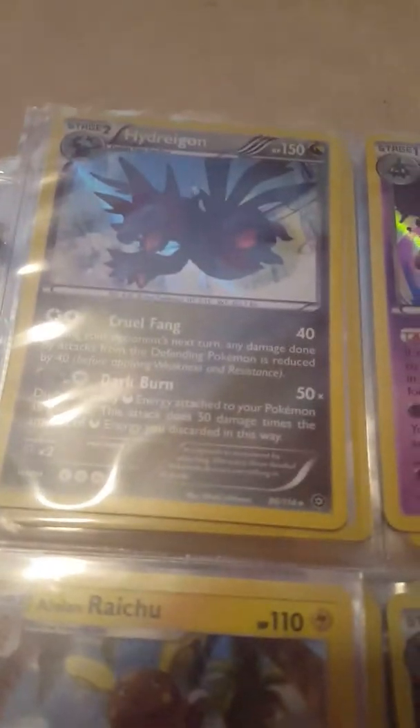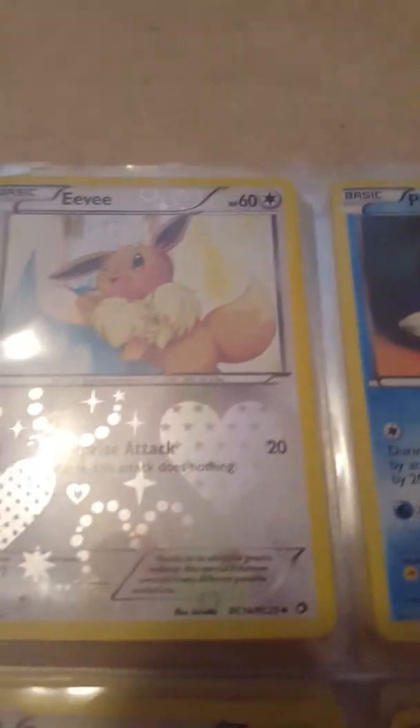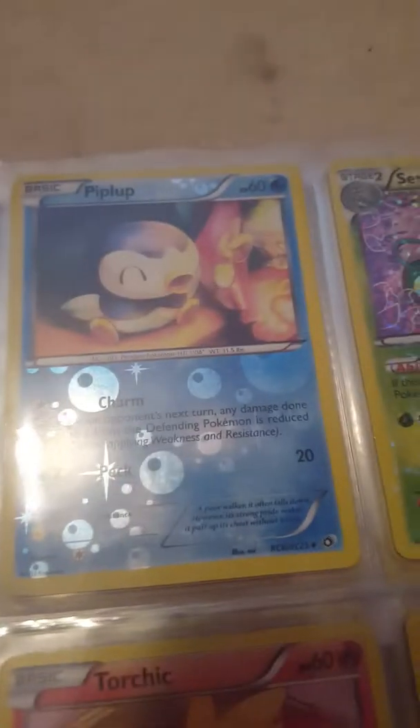Next we've got Hydreigon, Garbodor, Chandelure, Alolan Raichu, Zoroark, Froslass, two Froslass from the Radiant Collection, two Floatzel from the Radiant Collection, and from Legendary Treasures Radiant Collection: Eevee, Piplup, two Serperior, Torchic, Audino, Cobalion, Maractus, and Snivy.